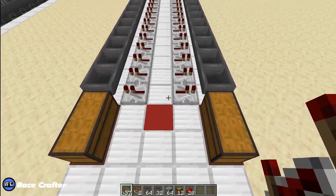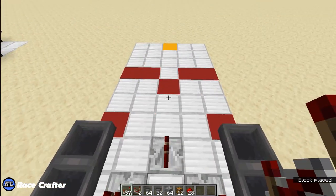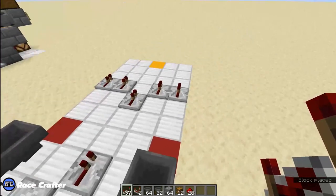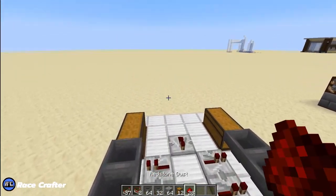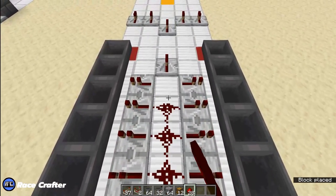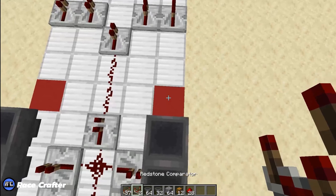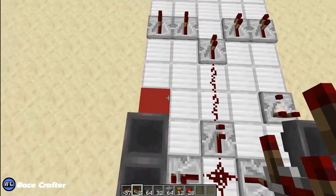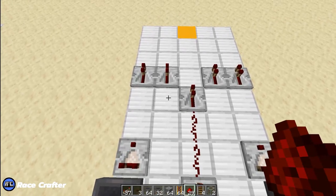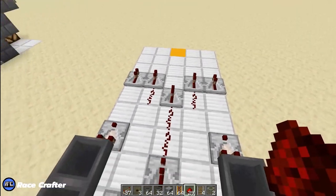We're also going to place a repeater at the beginning touching the edges of those, and the same on the end — always facing the same direction. We'll place a repeater here, 2 here, and 2 here — all facing the same direction towards the back. Next, grab some redstone dust and place dust connecting all the repeaters together. Then place the comparators facing away from the hoppers at the end of the line.